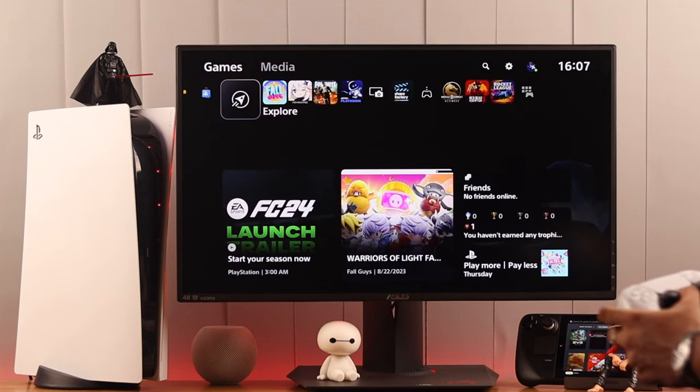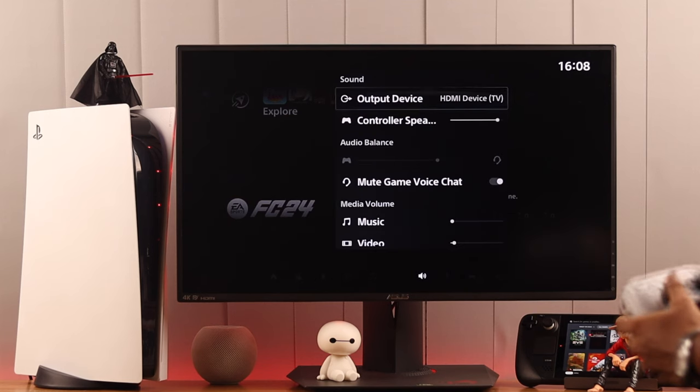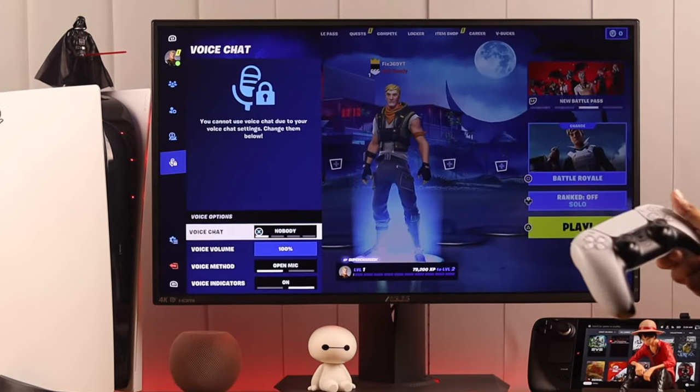There's also a mute option in sound settings that may be the reason why no one can hear your voice in games. We can access it by opening the quick menu and going to the speaker logo. Select it and from here you can see that Mute Game Voice Chat is enabled. If this is enabled, no one will be able to hear you in games even if you have all the microphone settings turned on and set to max. Disable this option and you will be able to communicate with people without any issues.